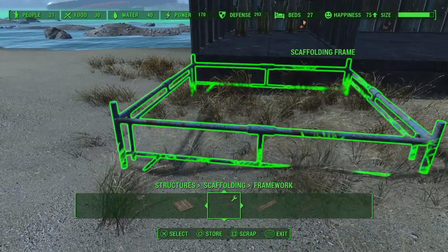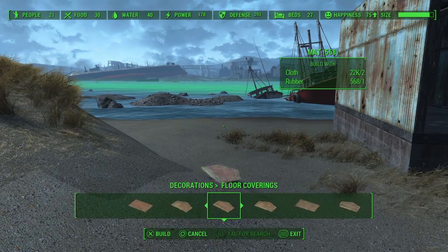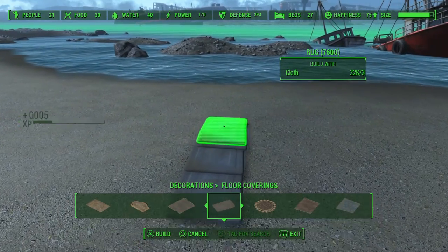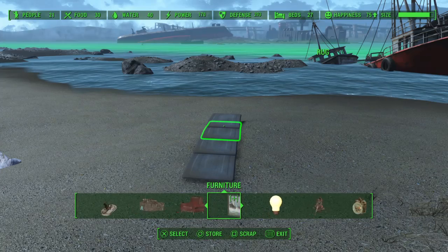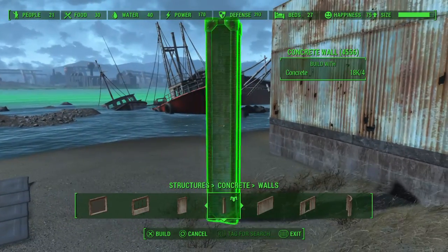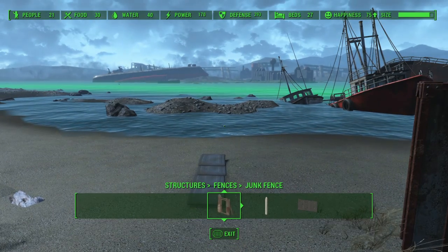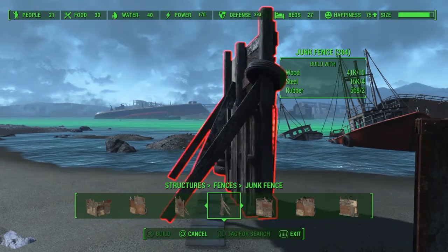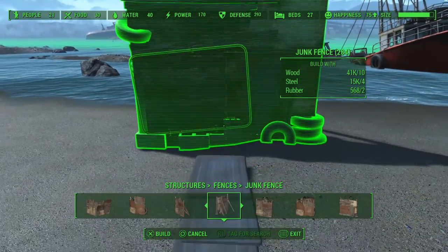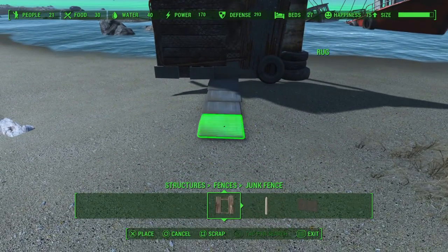Before you put the scaffolding floor on, go to decorations and grab a few rugs. Then go back into structures — from concrete grab your handy pillar, and over in the junk fence section select the piece where the top is flat. You'll see it will get on top of the rugs, and that allows you to — if you highlight the first rug you put down — move it anywhere you want.